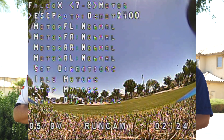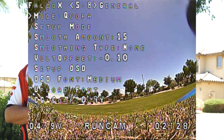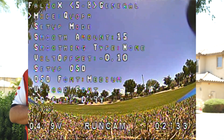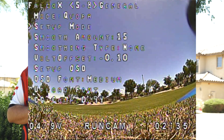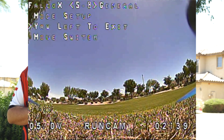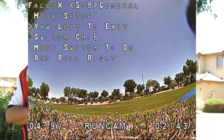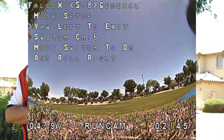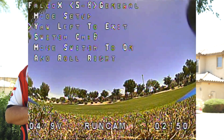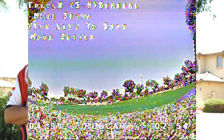Once we have the DSHOT protocol set — we have it set to DSHOT 2400 — he's going to go to the general menu and under that there's a mode option. You just pick which mode you want to set, and right now there are only two options. Then you pick 'Setup Mode.' It will ask you to move the switch you want to use, so just flip whichever switch you want. Then put the switch in the on position — for me that's down — and then roll right.